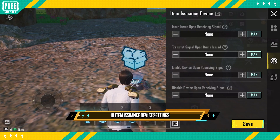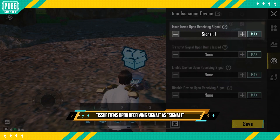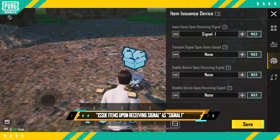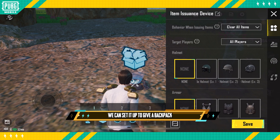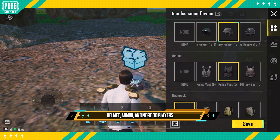In the item issuance device settings, also set 'issue items upon receiving signal' as signal 1 and configure the items. In the simple parameter settings, we can set it up to give a backpack, helmet, armor, and more to players.